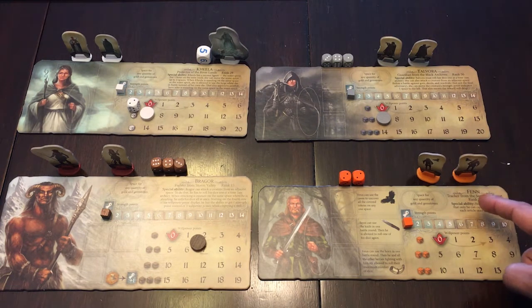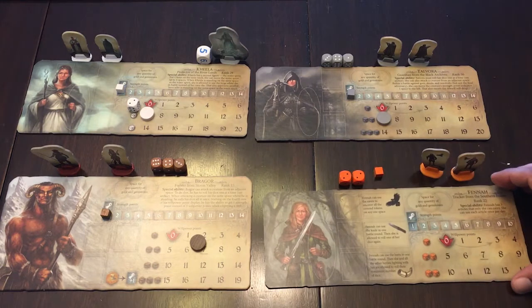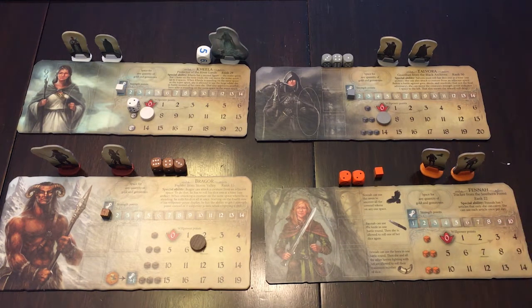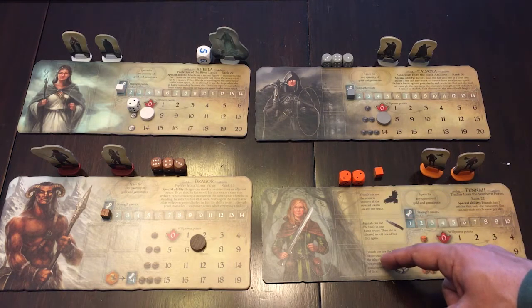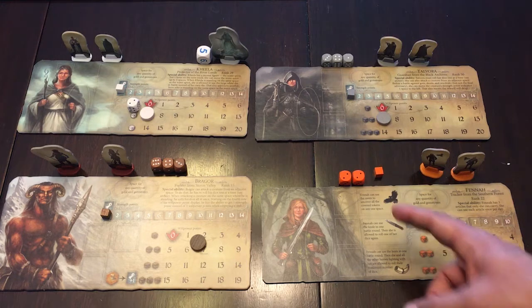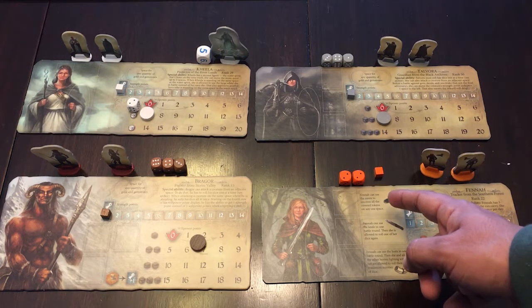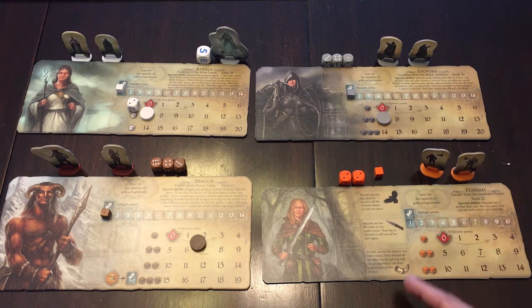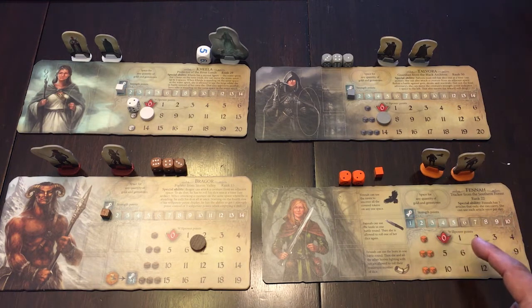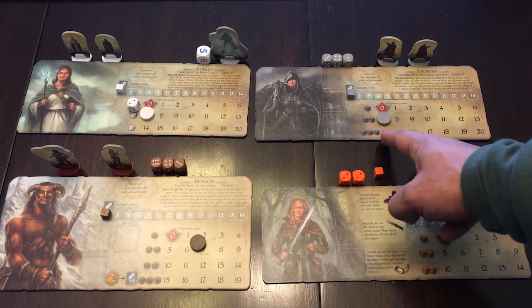The next hero we have is Fen, the tracker from the Southern Forest. The female version of Fen is just named Fenna, which is a little weak — I'd rather a different name entirely. Fenna's special ability is that they have three items nobody else can have, usable once per day. The Raven can uncover any tokens — any fog tokens or rune sounds that are flipped over, so you can find the one you're looking for. They also have the knife to re-roll one die in a battle round. And then there is the horn, which means that no matter what the characters' willpower is when fighting together, they can use their maximum level of dice — so Fenna and Talvora could roll a total of five dice: three gray, two orange.